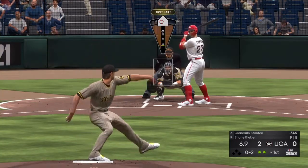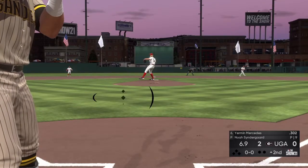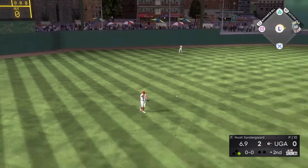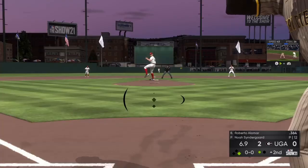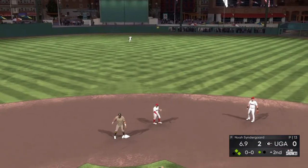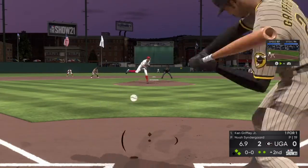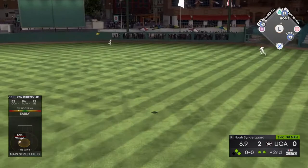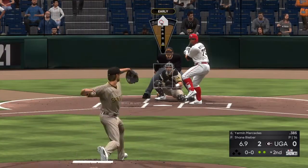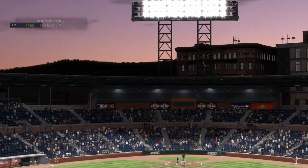We're in the bottom of the first now, 0-2 count to Giancarlo Stanton — low slider, struck him out to end the bottom of the first. Yermin Mercedes is up in the top of the second — that's going to drop in front of him, base hit. Alomar's up — that's going to be a base hit, runners on first and second with one out. Griffey's up with two outs — ball hit deep but he's going to go catch it, deep fly ball to end the inning.